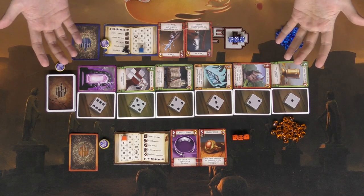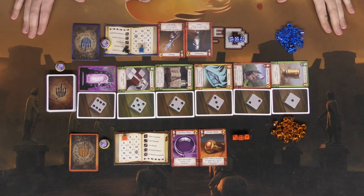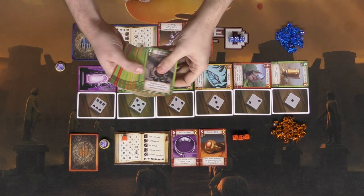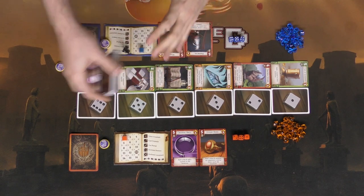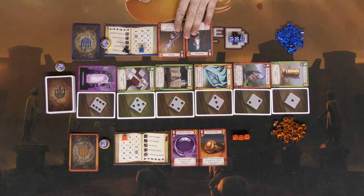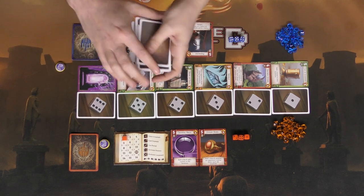Here we have School of Sorcery and everything included for two players. To begin the game, it's fairly simple — you're going to take the red cards out of this deck. There's a deck of different spell cards: green, gold, and red. Take them out, shuffle them up, and deal two out randomly to each player, placing them face up in front of each player for the beginning of their tableau as well as victory points. Then shuffle the rest of the cards and place them to the side.